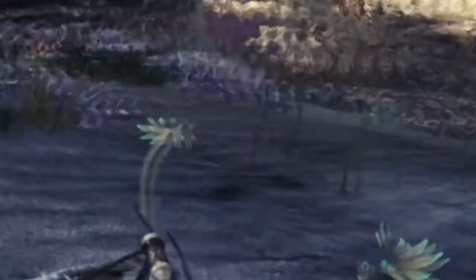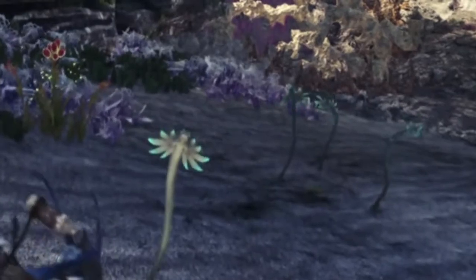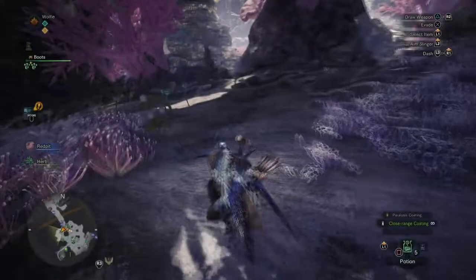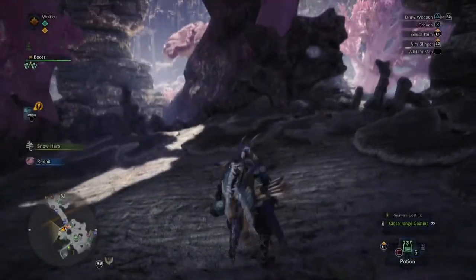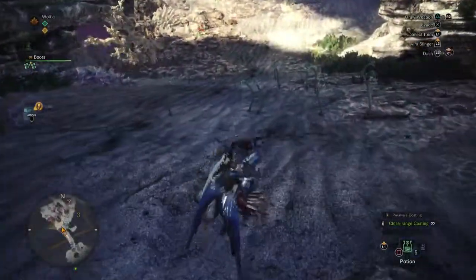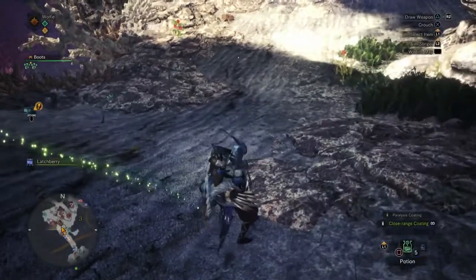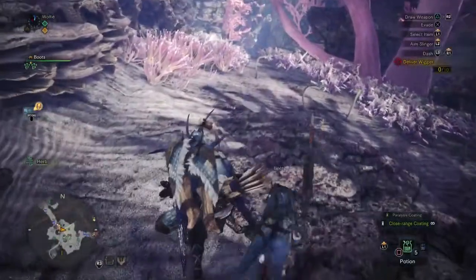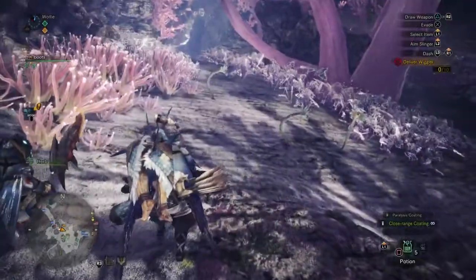What you need to do is capture 10 of them. In order to do this, you need to equip your net and throw it on them. But you may notice that when you try walking up to them, they hide in the ground. In order to get around this, you need to crouch and go up to them slowly, and once you're close enough, you can use your net.